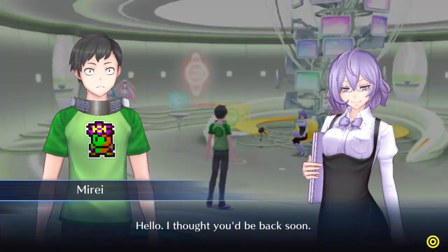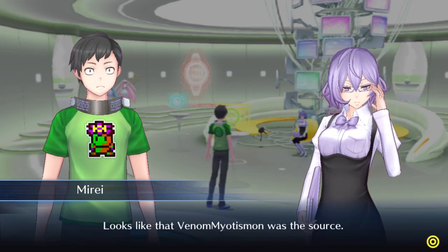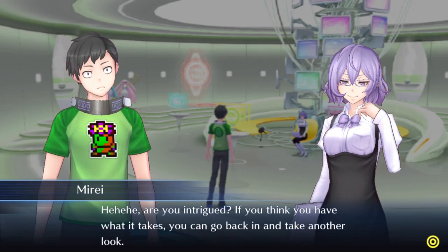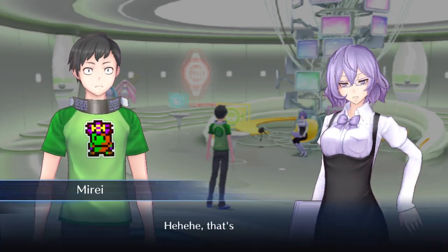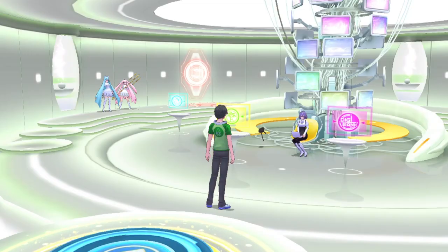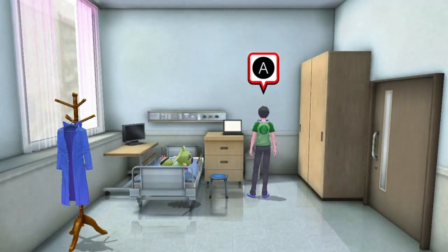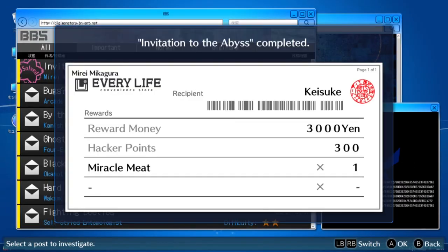After defeating Venomaiotismon, you will automatically be transported back to the Digilab to report back to Mireille. She will consider the case to be solved, but notes that the evil energy she detected has weakened but not completely gone. Should you make subsequent visits to the Abyss server, you can call upon one of your allies to lend you some aid. When the cutscene finishes, use the PC again to access the BBS and officially complete the case. You are now free to go back and explore the Abyss server.